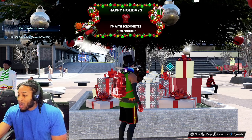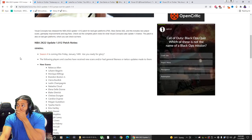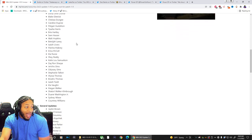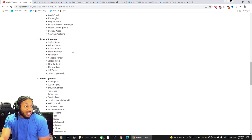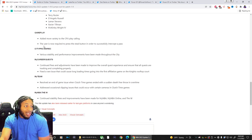We got a couple of things to talk about. Patch 1.012 jumps out of patch 1.9. When I go through here, the only thing that's really pertinent is: they got some new face scans, general updates, tattoo updates — stuff like that. But gameplay — the main thing is this right here: the user is now required to press the steal button in order to successfully intercept a pass.